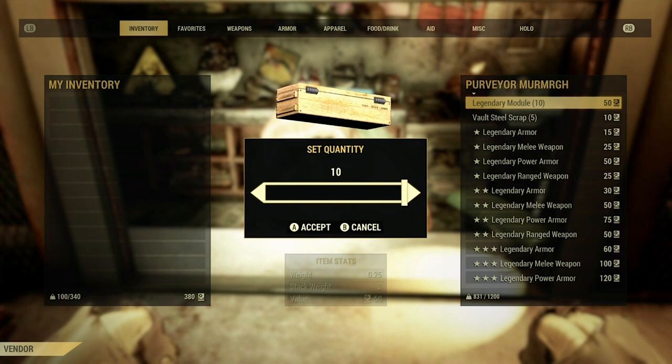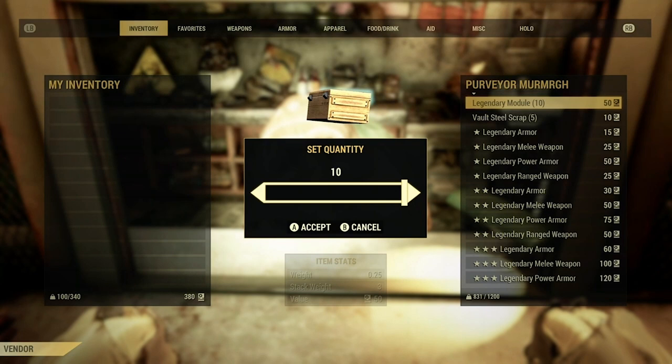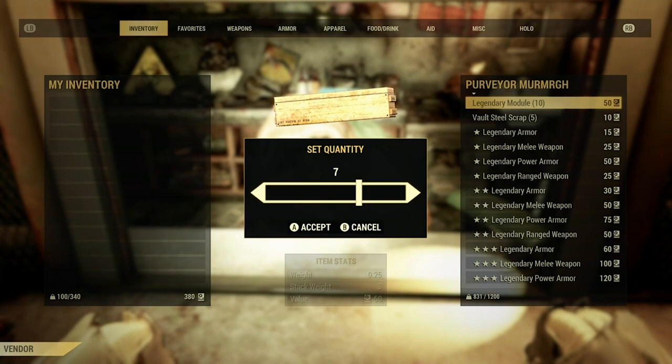During this visit I purchased seven modules — that's all I could buy with the scrip I had. So that's how you get modules; it's pretty much the only way to get them: the Purveyor.